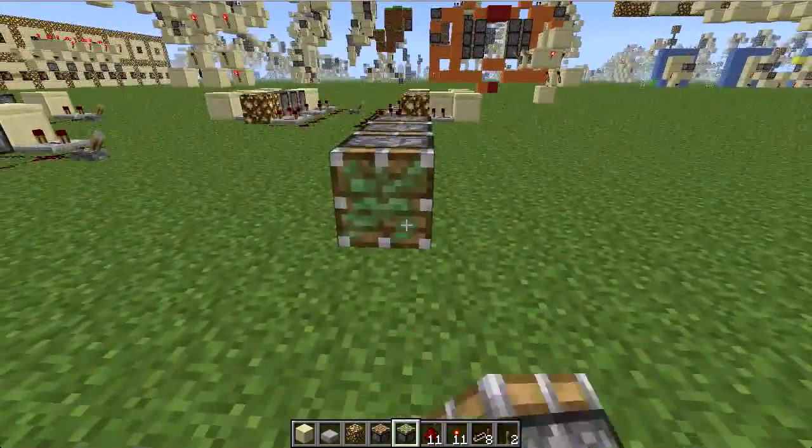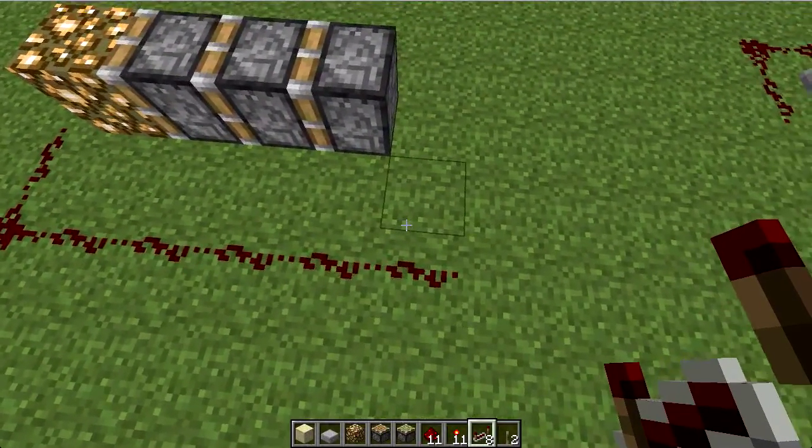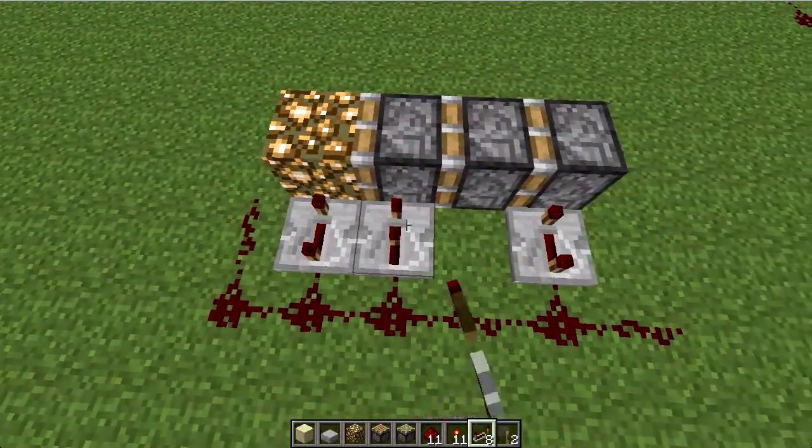So first, place your pistons, and on one side you want to place a line of redstone just like this, and you're going to place a repeater set to 4 over here, a repeater set to 4 over here, and a repeater set to 2 over here.